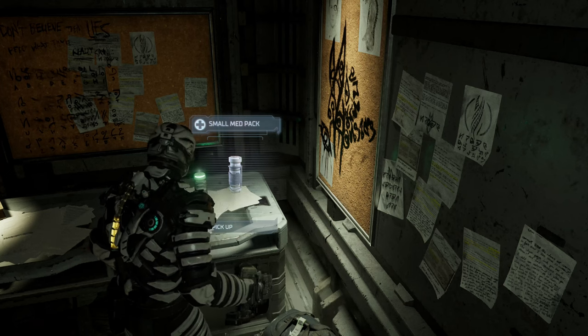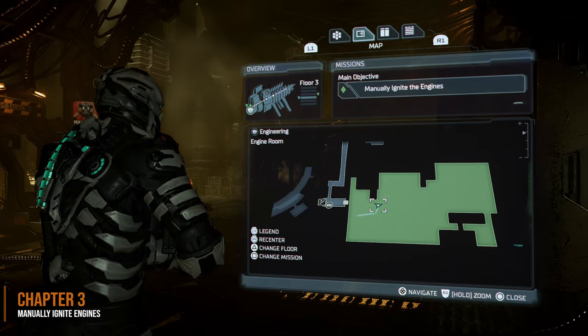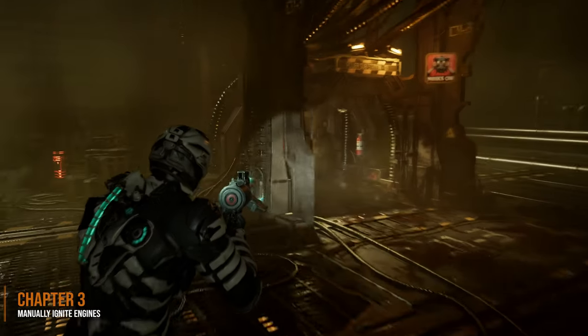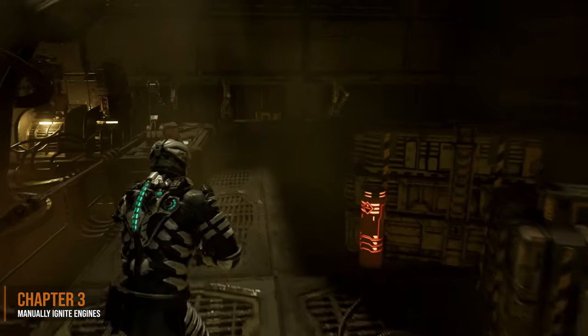The next marker fragment will be in chapter 3, in the engine room where you have to manually ignite the engine. You're going to find this one behind the little power station where you've got to find the plug and put it in there. Go right to the center of this room, go behind it, and we will find the marker.